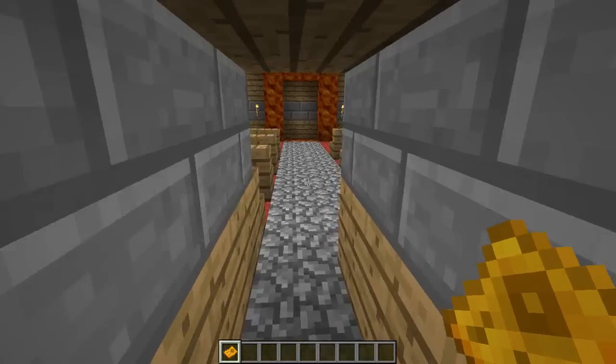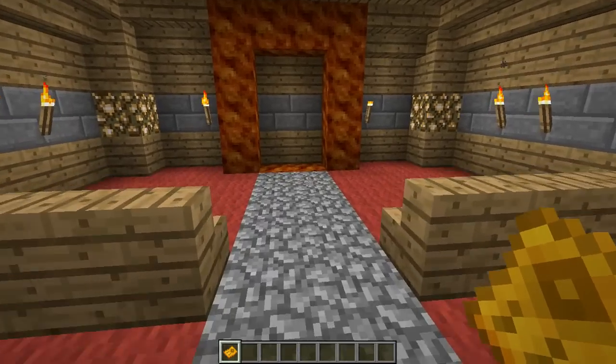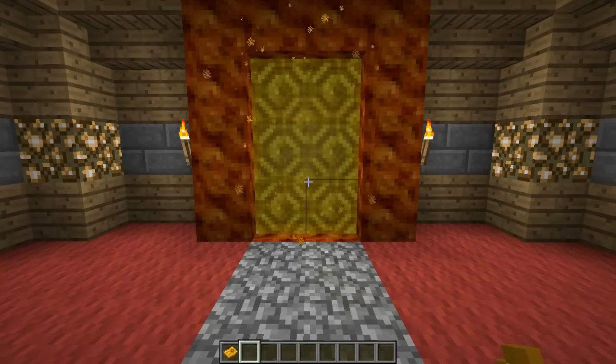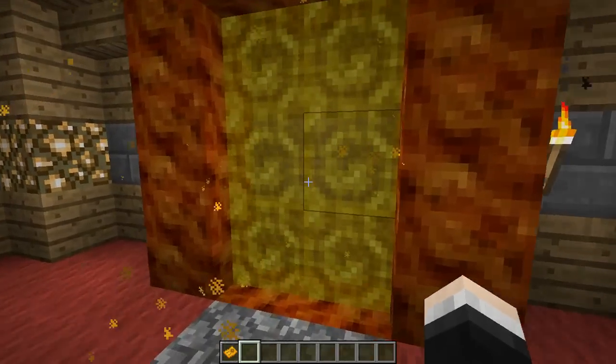I just so happen to have a gold ingot on my person, so we're going to right click and he will give you the Lion King ticket. We go on through here and this is where you'll find your Lion King portal. It's actually creating a new dimension in this mod, which is amazing - the Pride Lands. To activate this portal, you right click as you would with a Flint and Steel, and it will use up your ticket and create your portal.